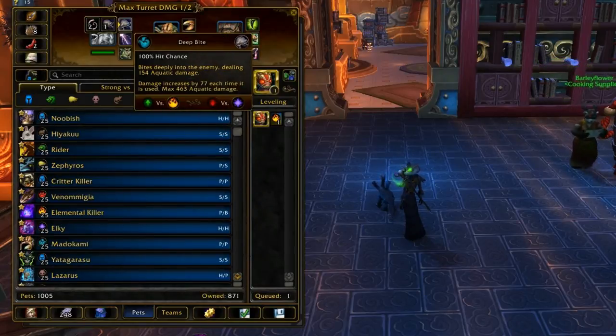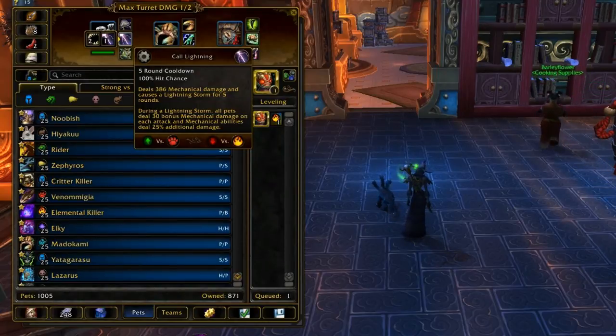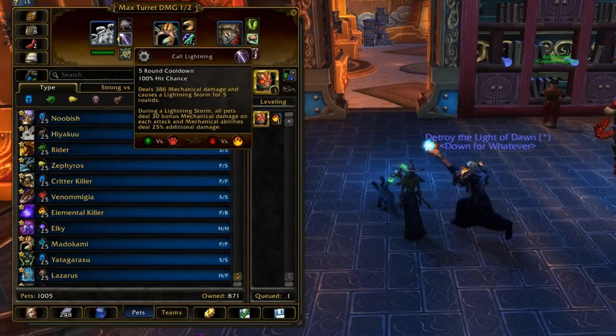For his other two abilities you have a little more leeway. Call Lightning is a nice ability — it does decent damage for its cooldown, it's a little bit harder than a basic attack, and the actual storm effect doesn't hurt you while Shell Armor is out because the extra damage is completely negated by Shell Armor.